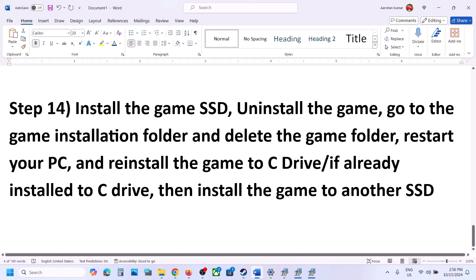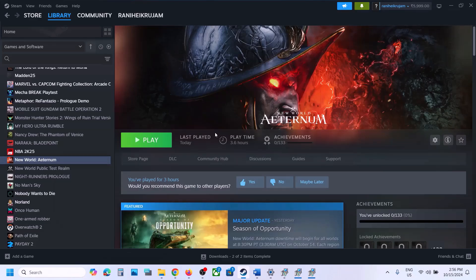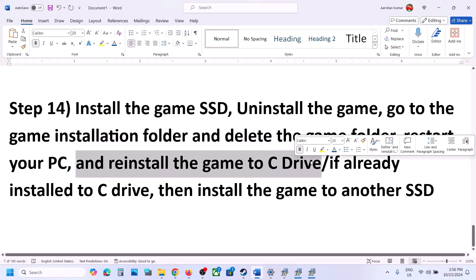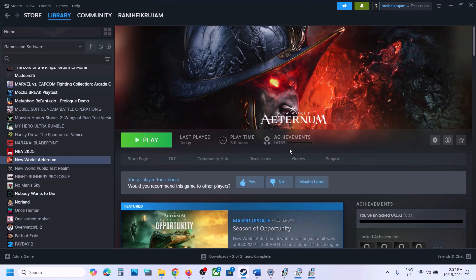The last step is to uninstall and reinstall the game. Right-click the game in Steam, select Manage, then Uninstall. After uninstalling, go to the game installation folder and delete the remaining game folder. Restart your computer, then reinstall the game to the C drive — make sure C drive is an SSD. If the game is already on C drive, try installing it to another SSD. One of the steps in this video should help you get the game running.